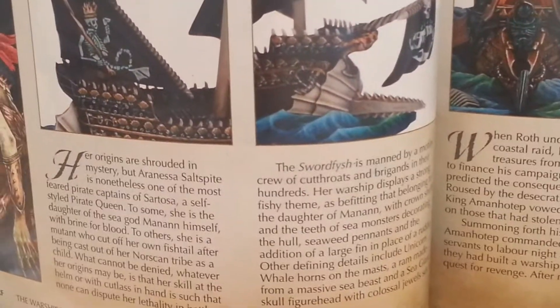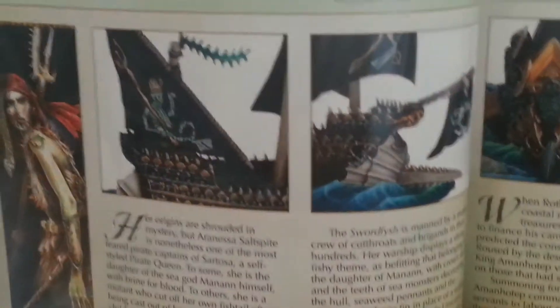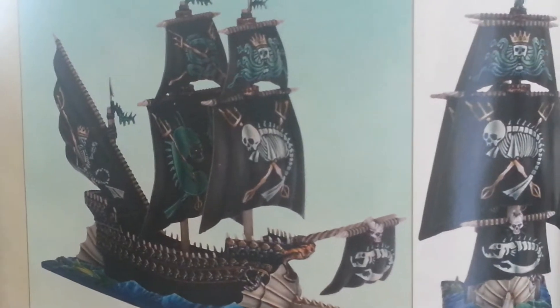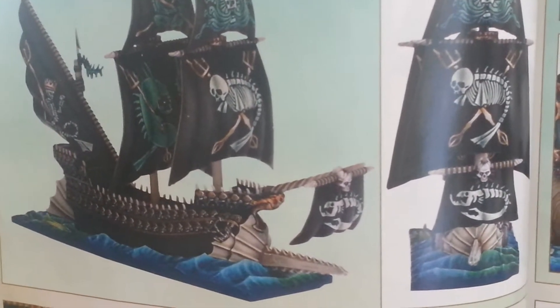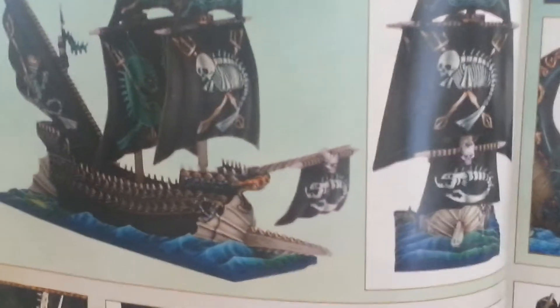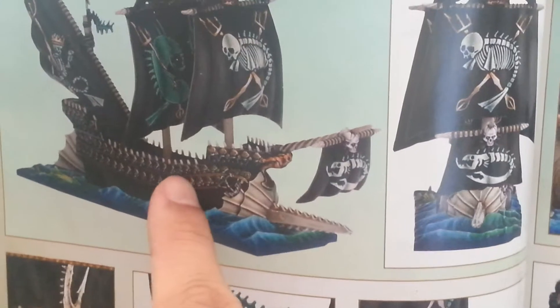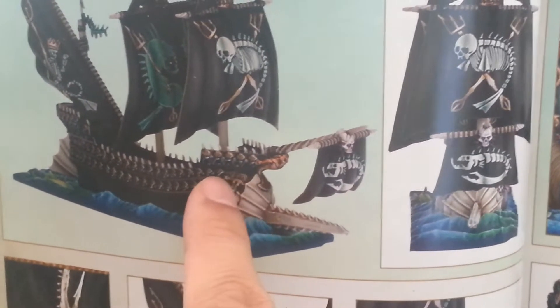She's got hundreds and hundreds of cutthroats and brigands who crew the Swordfish. And her ship is all fish-themed — from the sails to the design and the makeup of the ship. To the sea giant's head at the front with the big rubies set into its eyes. All the way down to the teeth of sea monsters that have been taken out of sea monsters and put on the hull, to the sea shells decorating it.